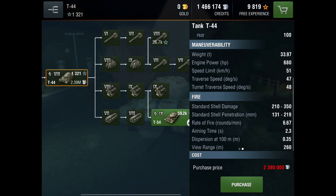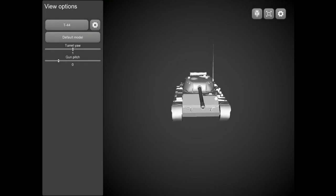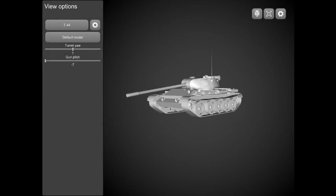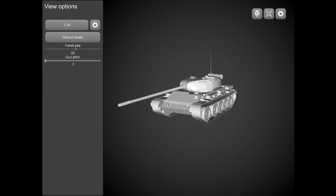The traverse speed and turret traverse in combination make you able to turn around and easily circle your opponent. Now looking in Armor Inspector, the T-44 has 7 degrees of gun depression from the front, which is pretty good. The turret rotates 28 degrees both sides, but at the rear you only get 5 degrees of gun depression.